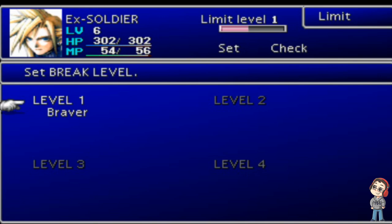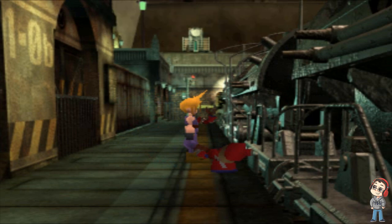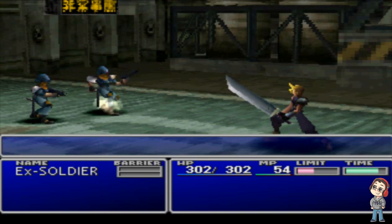Our ex-SOLDIER can learn two limit breaks per level. His level four limit break — he only gets one for level four — you'll get that later on. Basically, whenever you get a new limit break, you can set the level that you want your limit break to be. Once you get level two limit breaks, you can switch from level one to level two, and check the description of what that move does. Just like all my other playthroughs, I will be using a Max Money code — I haven't activated it yet, but I will soon. I don't like grinding for money.